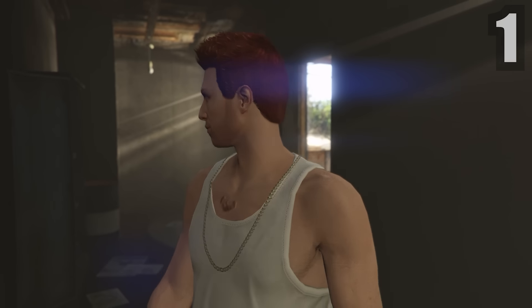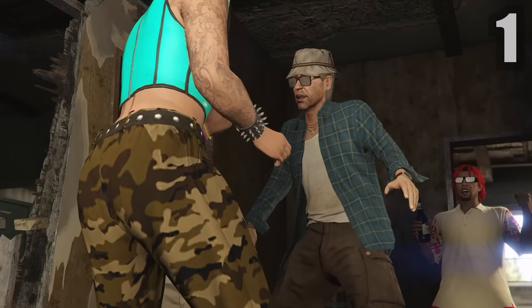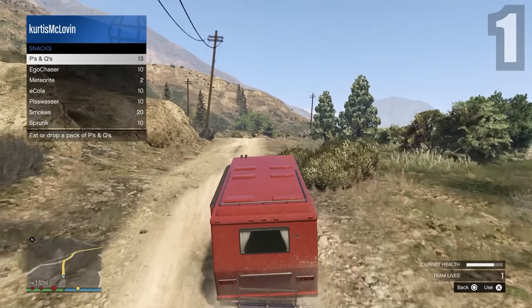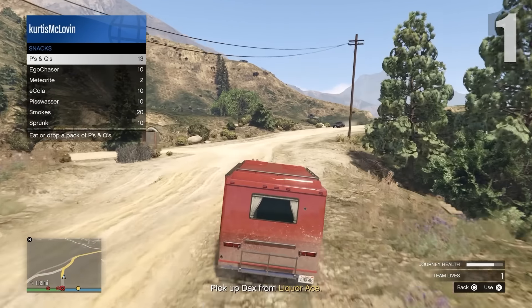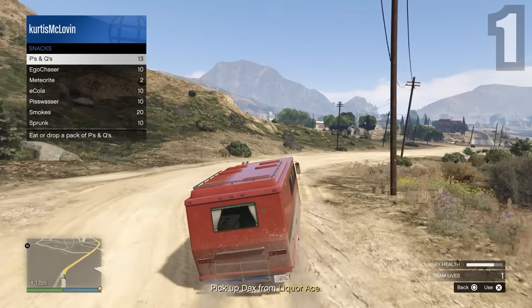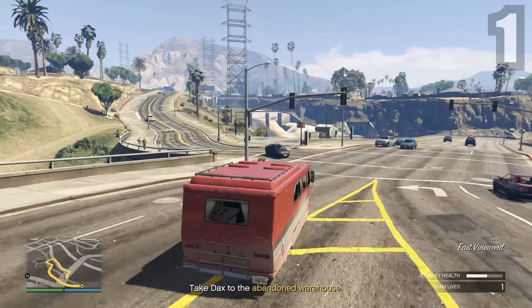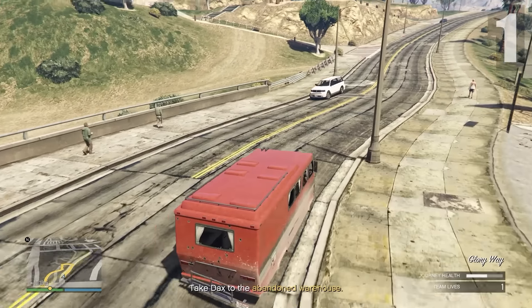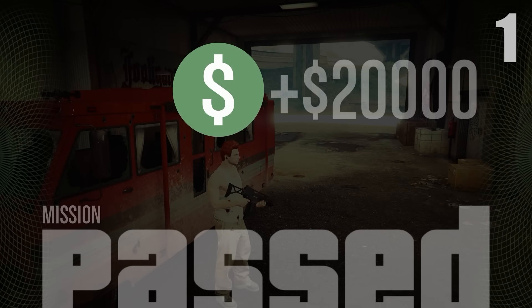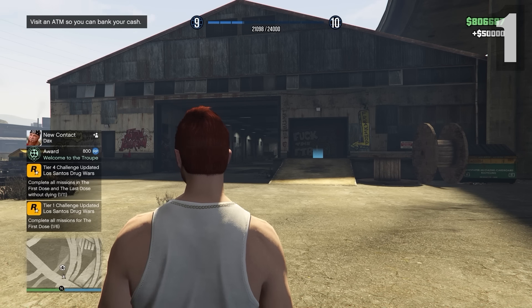I'm not going to go into much detail with these missions because I've covered them many times. They're very self-explanatory — on this first mission you just take people out and retrieve Dax's stolen RV from the Lost MC. If you need help, go into the comments. Driving the RV back to the abandoned warehouse — this will eventually become Dax's HQ. I completed it and earned 50k, bringing us to about 800k.